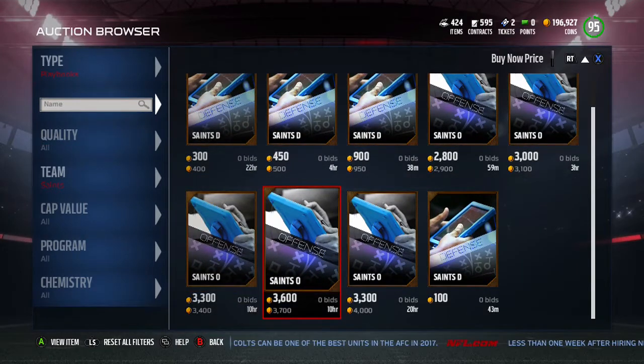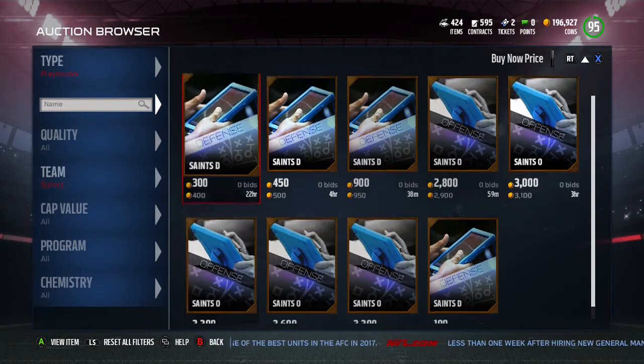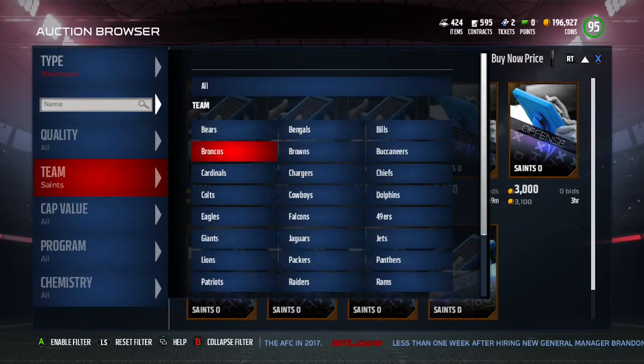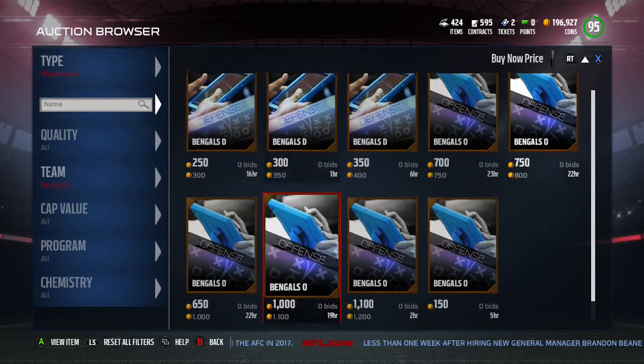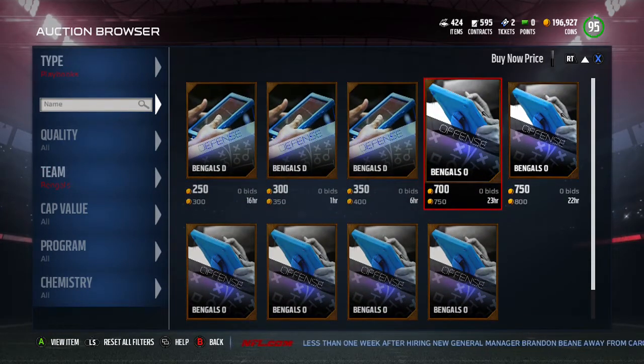The next step is you're going to need either the Saints playbook or the Bengals playbook. Here's one in the auction house — the Saints one goes for like 2k. I bet the Bengals one goes for cheaper though. You just need one of these two playbooks to get one specific play that we're going to use. This playbook goes for like 700 coins — get the Bengals or the Saints.